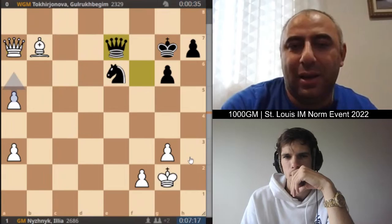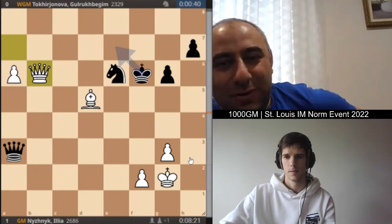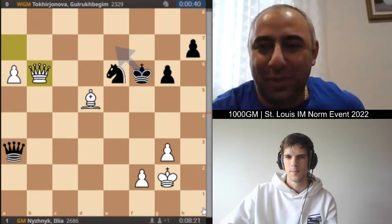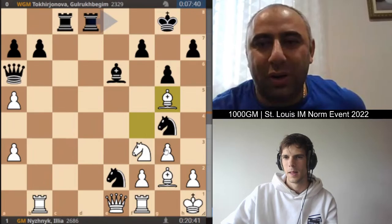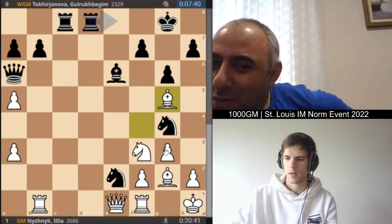Grandmaster Nizhnik converted this position. Tough game for Tokarjanova — she definitely had her chances, but it was very difficult against Nizhnik. He's just so good at these complications. Somewhere around here things started to go wrong — maybe just rook e8, putting the rook on a safe square. f6 was a mistake. Remember: never play f6, guys. Barely play f3 and never play f6 — that's the rule. Hope you guys enjoyed this game and we'll be back with more videos. This was a very interesting and complicated struggle.